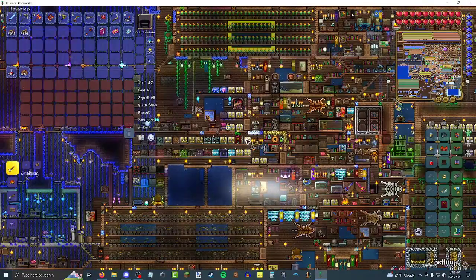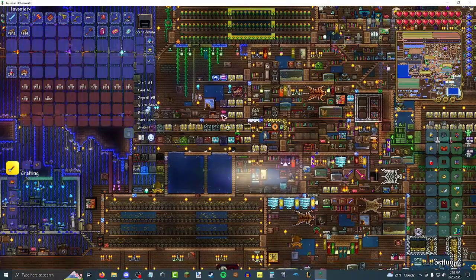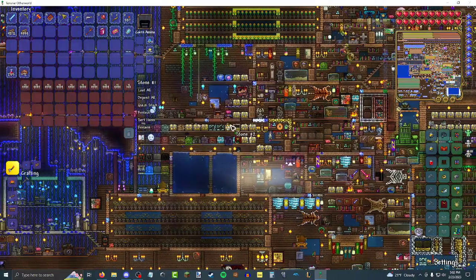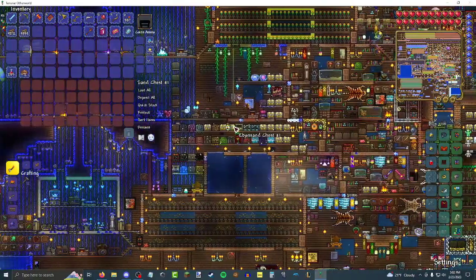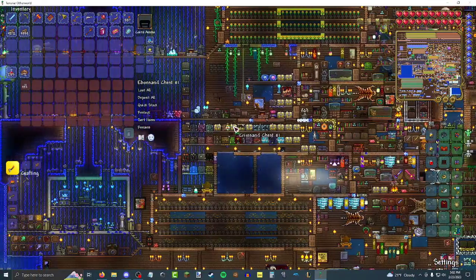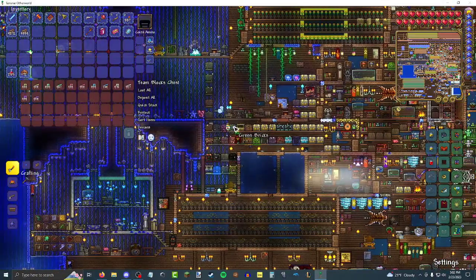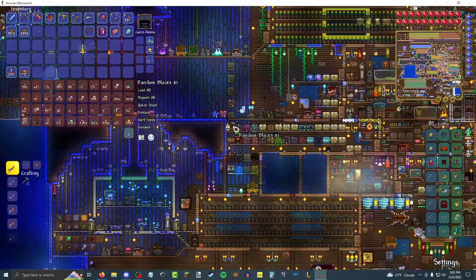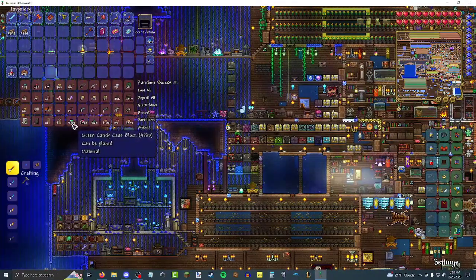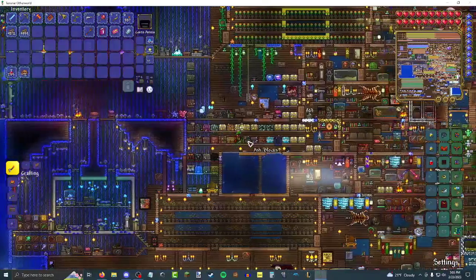We got dirt here. Multiple dirt chests are going to be less useful than they used to be, but that's a good problem to have — look at how much dirt I have. Good amount of stone. Second chest. Glass — if both of those ever get filled with glass, that is a lot of sand wasted. Trimmed sand. Mud blocks. Team blocks. Green bricks. Pink. Got all the dungeon bricks. Random bricks. That is a lot of candy cane, my friend. A lot of candy cane and palm trees.